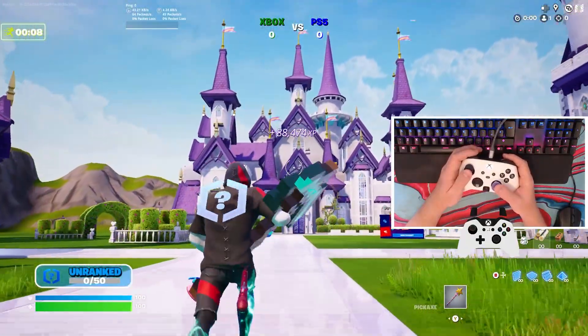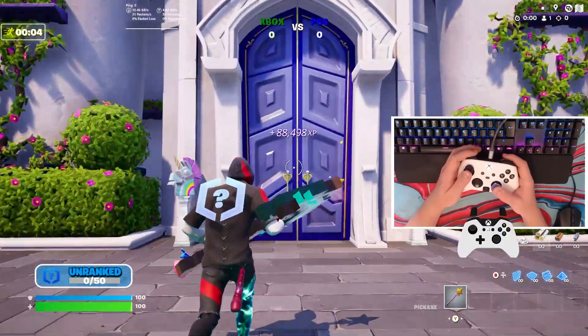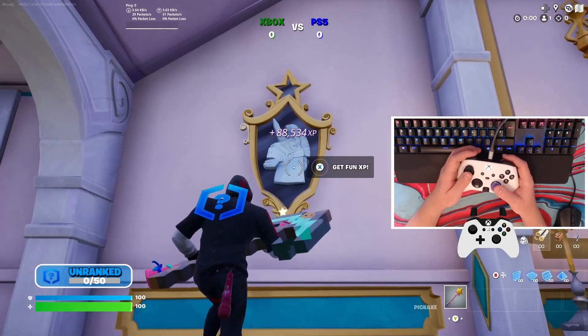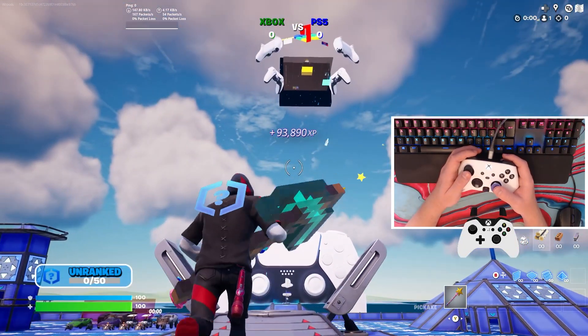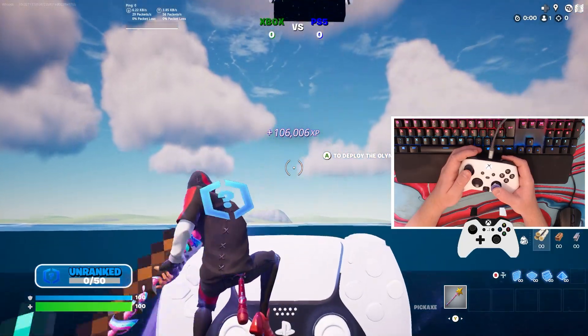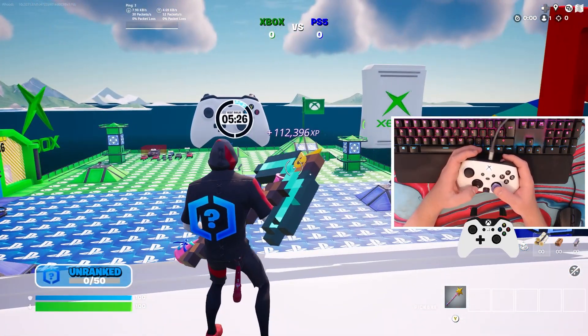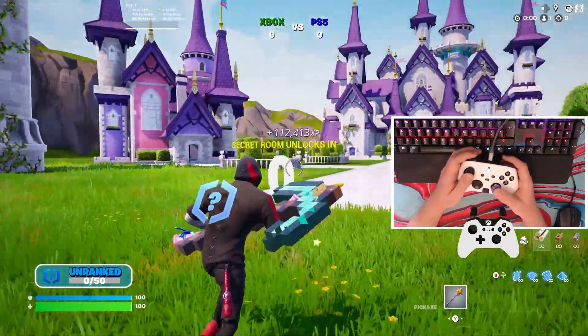The next XP button is gonna be over here at the front near this castle, so make your way over to the castle and go inside. Inside this castle right here, over here by this pink llama sign — if you press that, you're gonna get launched up to 100,000 XP. This map literally has an XP room filled with insane buttons, and we're not gonna talk about that just yet — we've got one more button to go before we talk about that.